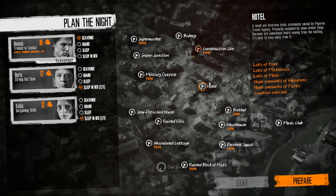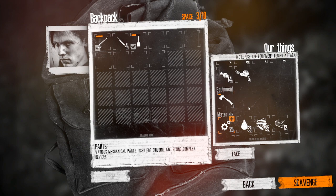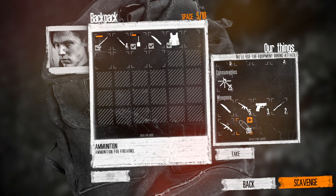Welcome back to a Survivor's Guide to This War of Mine. Today we'll be going over the Hotel, the only location in the game to have three possible scenarios at it. These scenarios are the Bandits, the Harmless Lunatic, and the Traders. We will go through each of these in turn, starting with the Bandits, then moving on to the Lunatic and finishing up with the Traders.